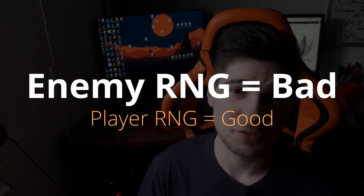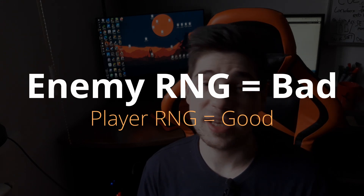The second tip is to keep the RNG for the player and not for the enemies. What that means is that enemies in a game should be fairly predictable — they should have a predictable move set and deal fairly predictable damage, so the player knows when to engage an enemy and when not to.